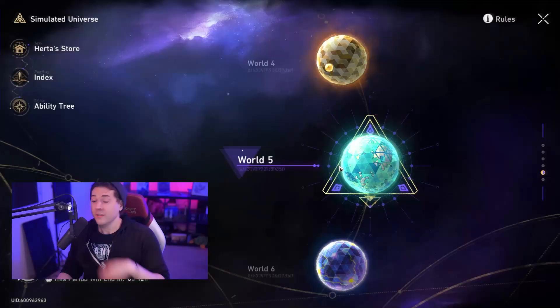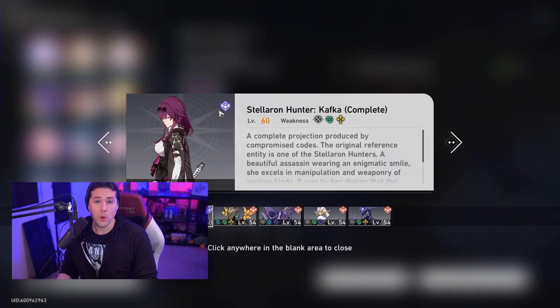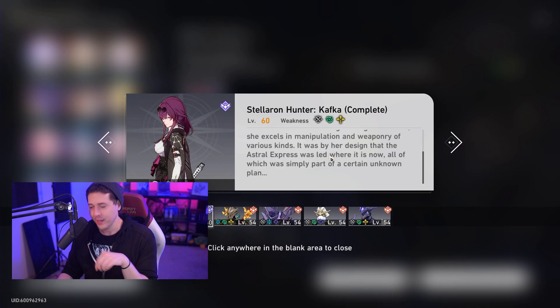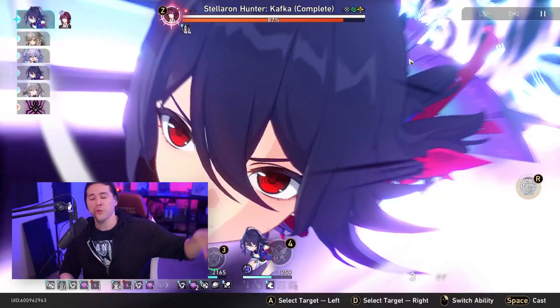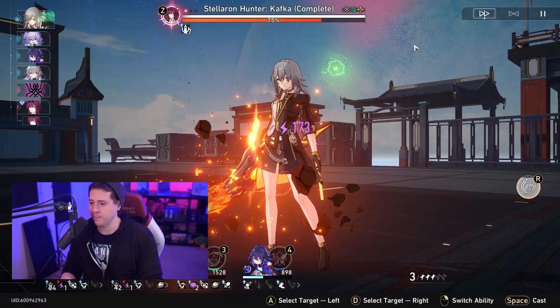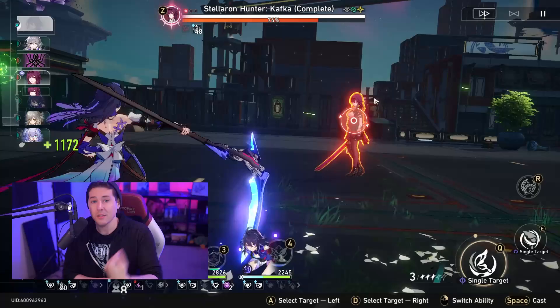World 5 is the one most players have trouble with — it's against Stellaron Hunter Kafka. This is where you really need cleansing ability, which is where the Abundance path resonance shines. Kafka has tons of debuffs you need to dispel. She'll be shocking your characters constantly, which deals extra damage, and every time one of your characters suffers shock damage she gets a stacking attack buff. She can also crowd control your characters, confuse them, make them hit themselves, and even disable their ultimates.